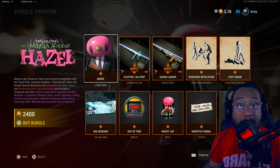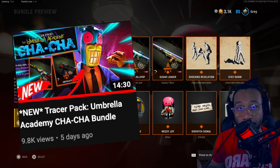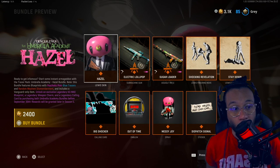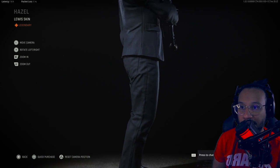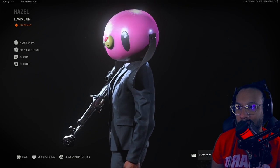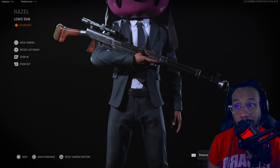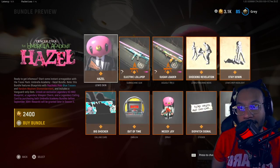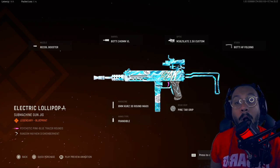I'm assuming September 30th is the last date you can obtain the Umbrella Academy bundles. I already did a video on the first one — the Cha-Cha bundle — if you want to check it out. First up, we've got a new operator skin called Hazel. Let me give you a full 360. He's suited up with a weird mask or helmet — I don't watch the show so I'm not entirely sure. We also get a new blueprint called Electric Lollipop for the Marco 5.